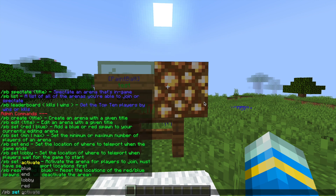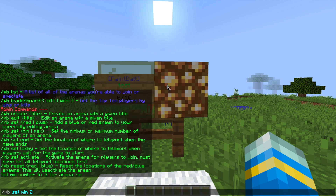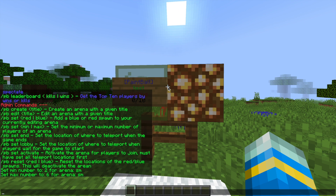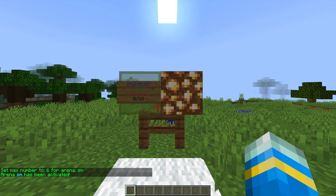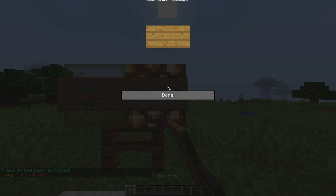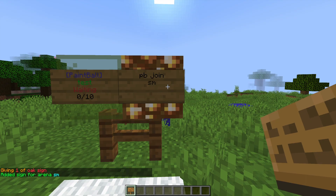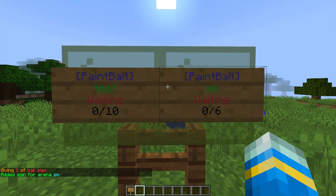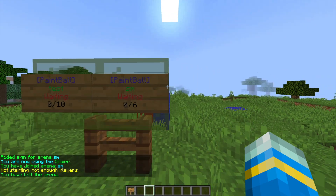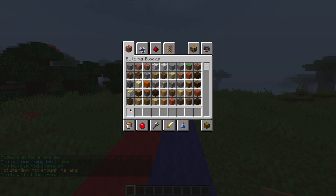Do /pb set min followed by the minimum number of players, and /pb set max followed by the maximum number of players. Finally, do /pb set activate, which actually enables the arena and allows people to play on it. The last thing to do is create a sign: place down a sign, put 'PB join' on the top line and the game name on the second line. It will automatically create the join sign, and you can right-click to join and click the bed to leave.